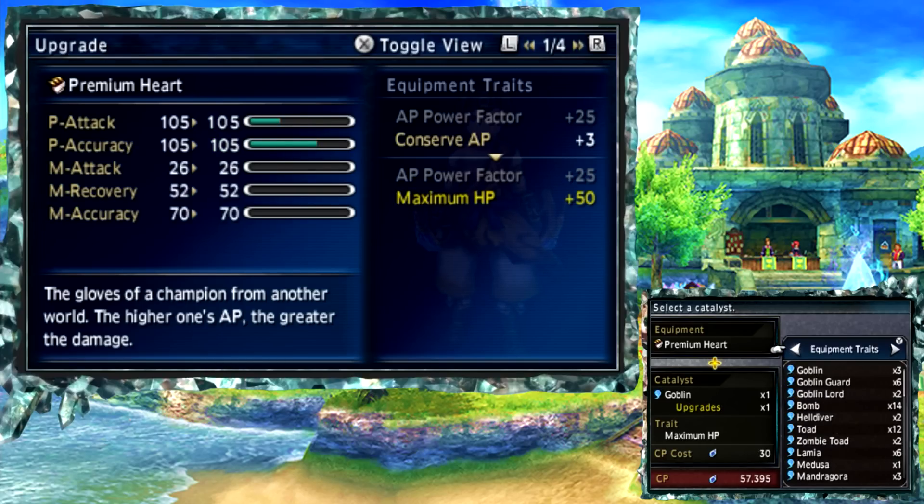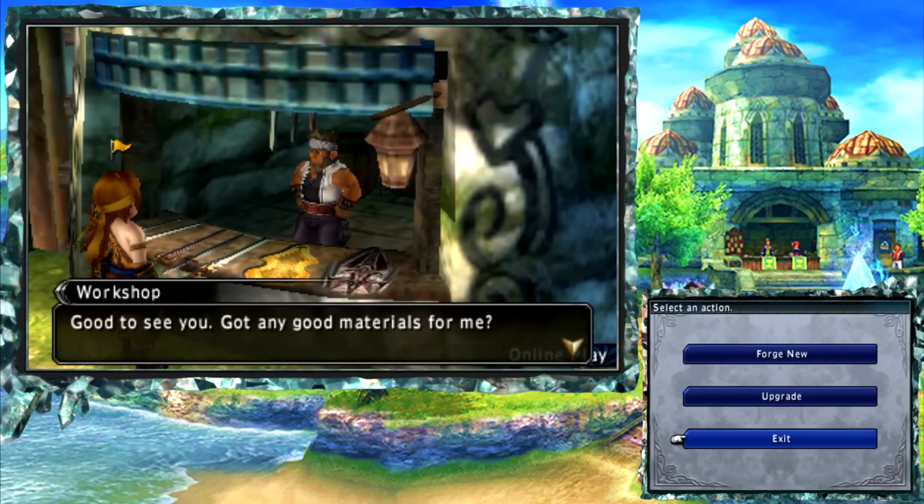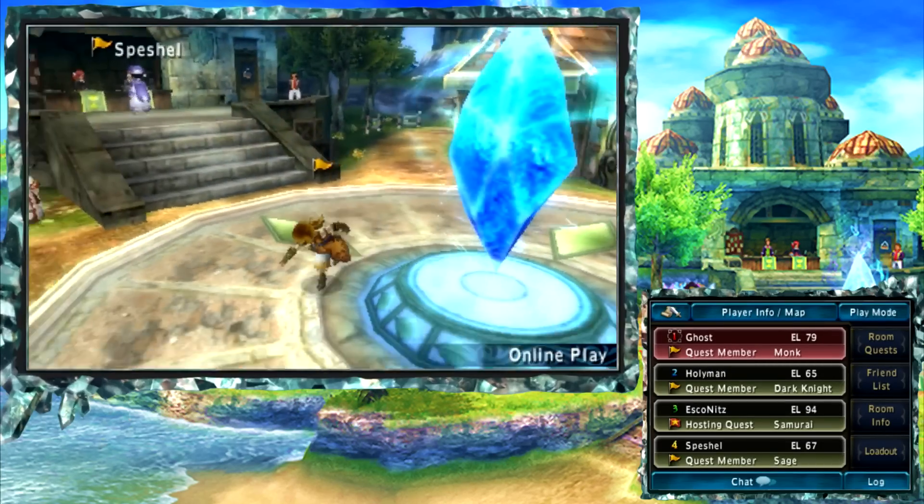I think that was an Eidolon — back attack, magic, cast time, critical power, front attack, magic, inflict death. Nope, I don't have any more. I think it was Diablos. I haven't crystallized him in a while.